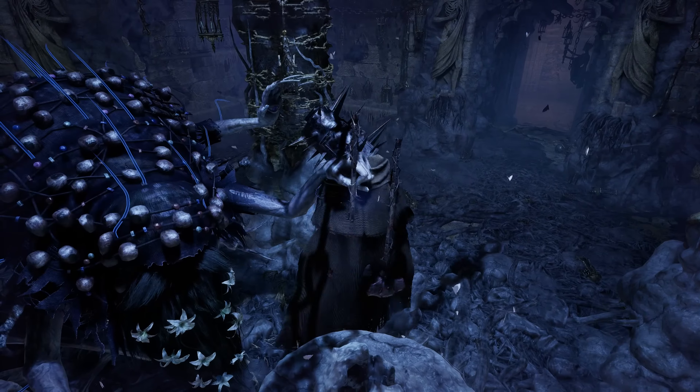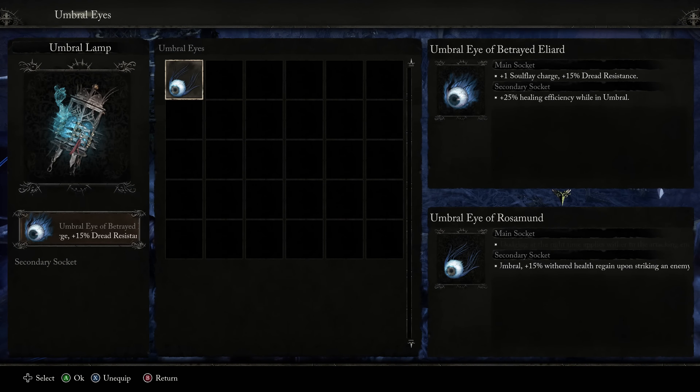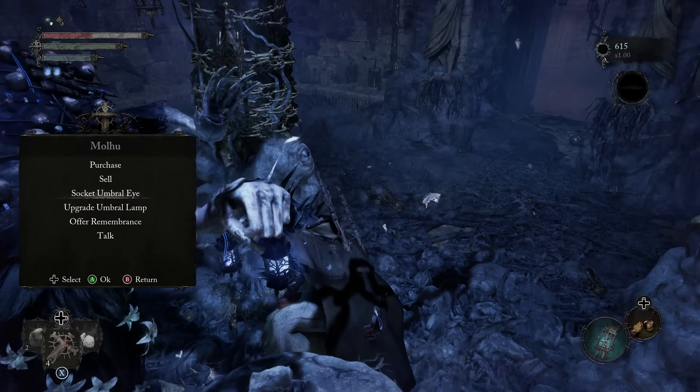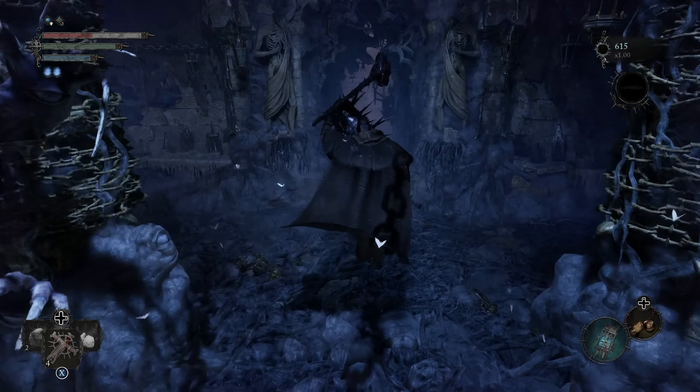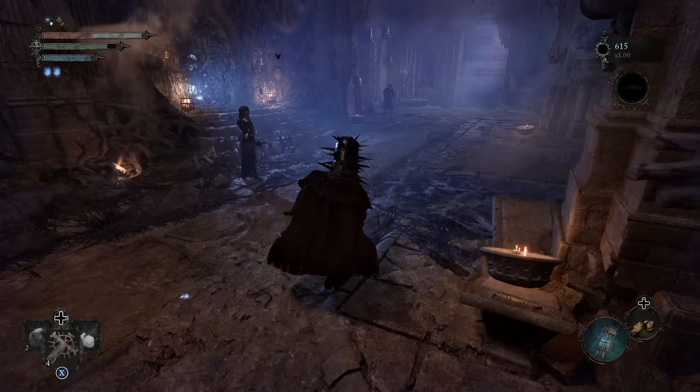Let's look at our other Umbral Eye: dodging at the right time applies wither to an attacking enemy. This is really going to be preference. Getting a little bit of wither is kind of nice, especially if you're doing a dodge-focused gameplay. But keep in mind, having two Soul Flay charges this early can be pretty big — personally I think having two Soul Flay charges is going to be worth more, at least until we innately have access to two charges.